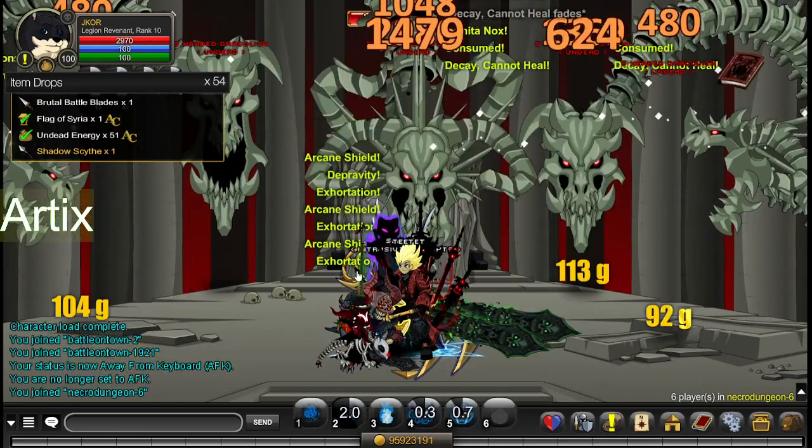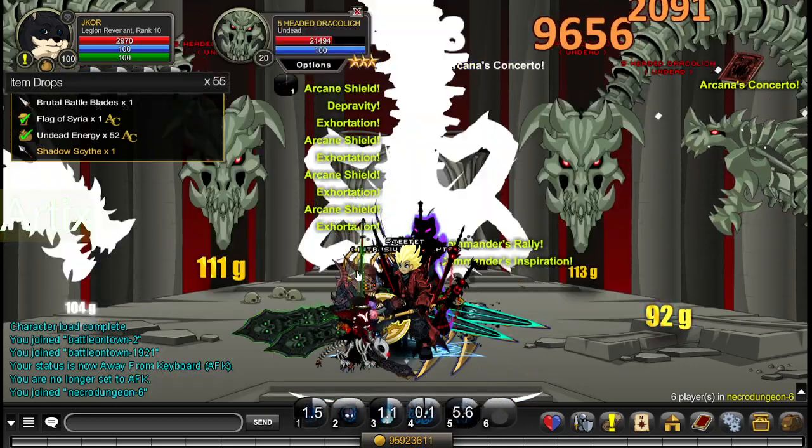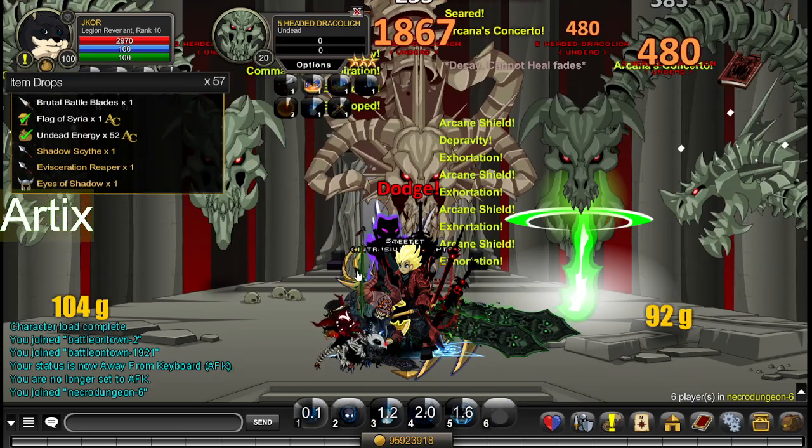You can use Shadow Sider Generator or Archmage LR — as long as it's a multi-target class. Shadow Sider Generator would be better because it's hard to fight the enemy otherwise.